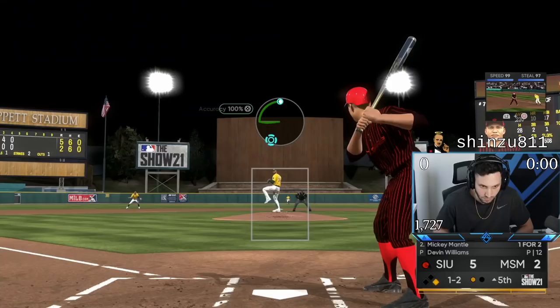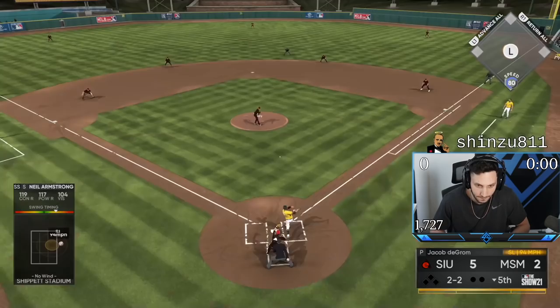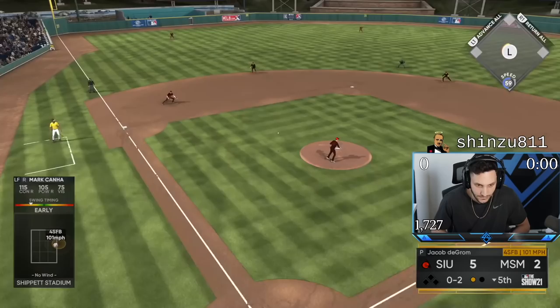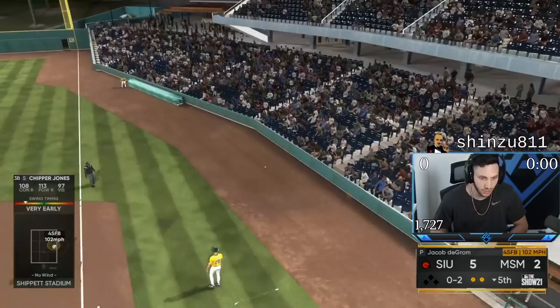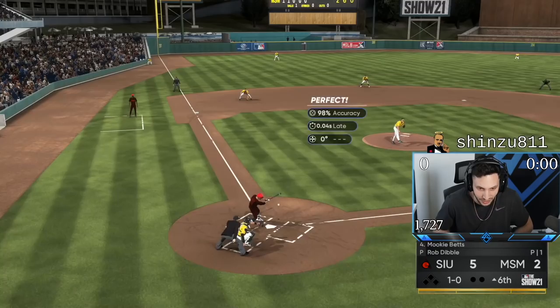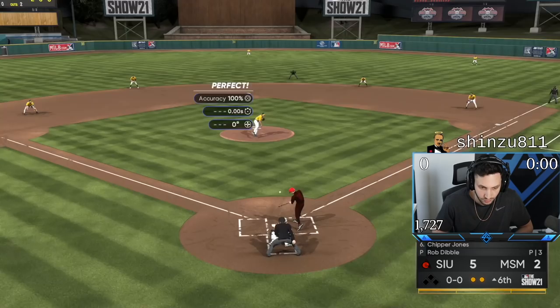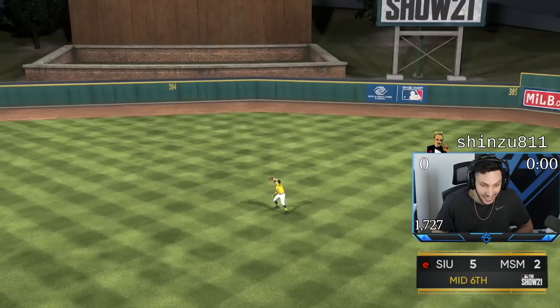I need one of those 85-mile-an-hour cutters from Devin here. He's out in front of it. How is this happening to me right now? He gave me two very good pitches to hit and we missed both. I got to get it together. I'm going to bring in Rob Dibble here. Two pitches, two outs for Robert. Did I just get three pitches and three outs with Dibble?